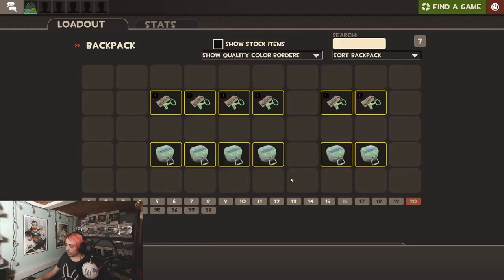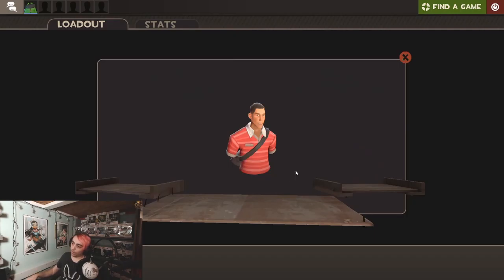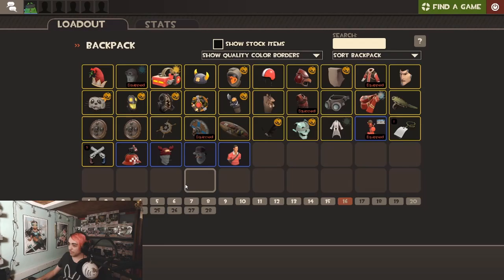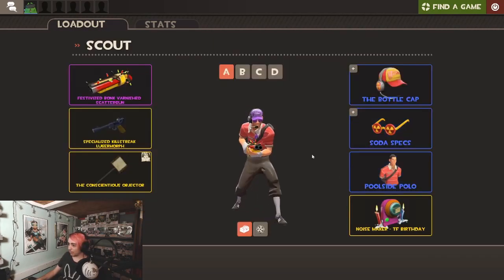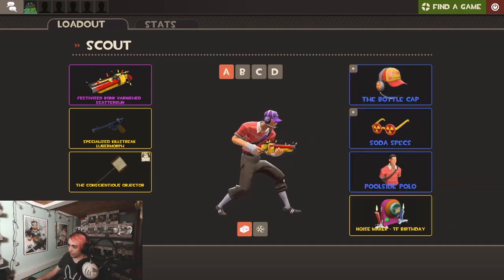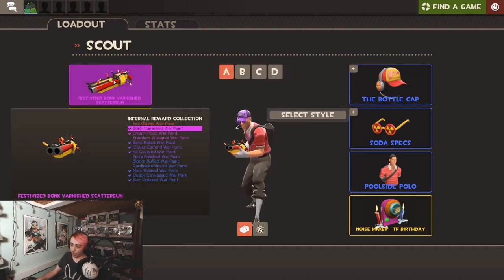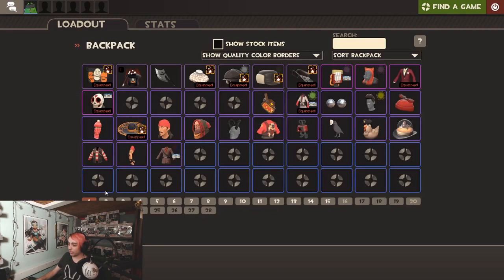Alright, we're gonna be unboxing this one. The poolside polo? I mean, nice? This is what the poolside polo looks like, with the soda specs and the bottle cap. And you can switch the styles from either Bonk or Criticola. And I have a Bonk gun on the Scout too, so I've got like a full Bonk loadout going on right now.